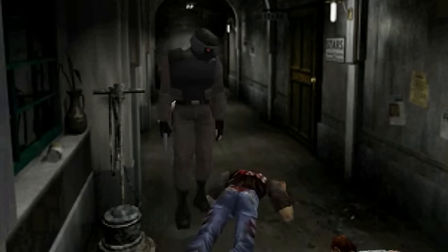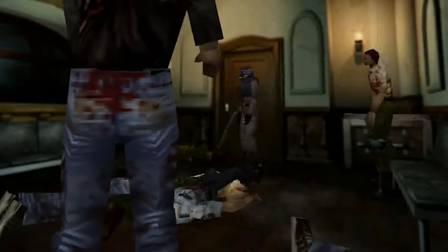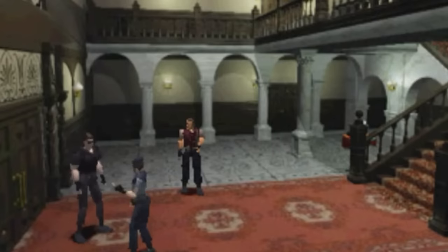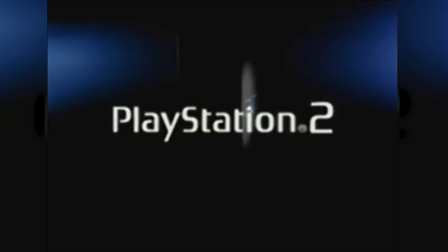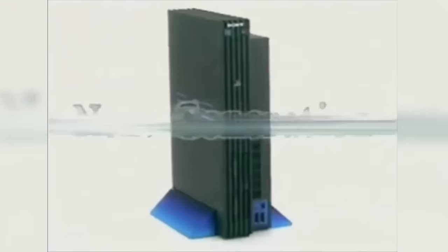The game was to take place on a cruise ship with Hunk, caught in a viral outbreak while on a mission to retrieve the G-Virus. This setting was meant to keep the series fresh after exploring a mansion and the city. However, by mid-1998, the Sony PlayStation 2 was revealed, putting pressure on Capcom about releasing this alternate sequel so close to the PS2's launch due to how far behind it was in development, as it could kill its sales.